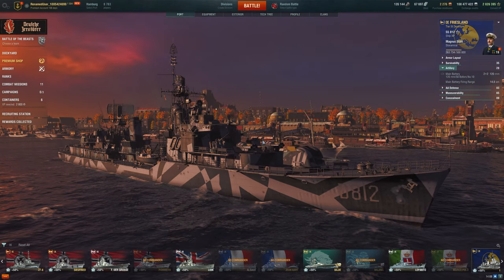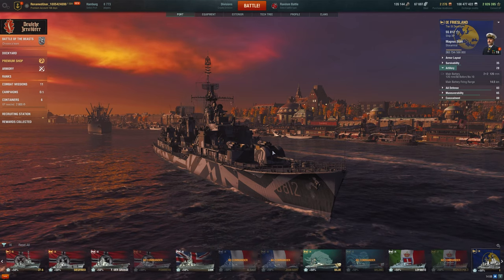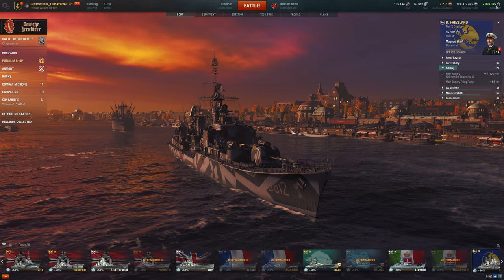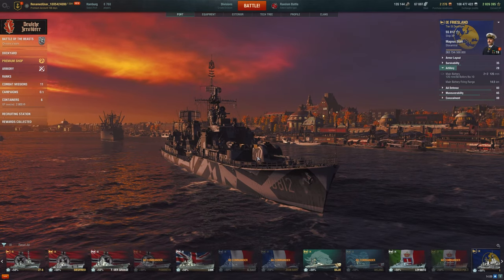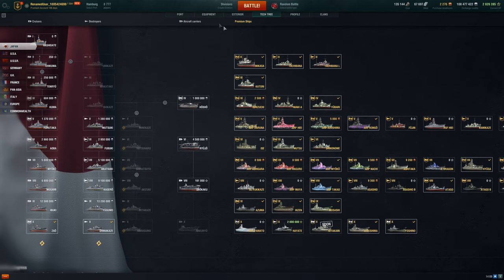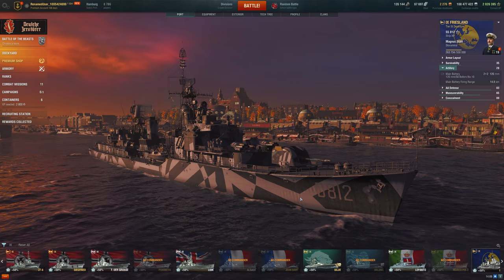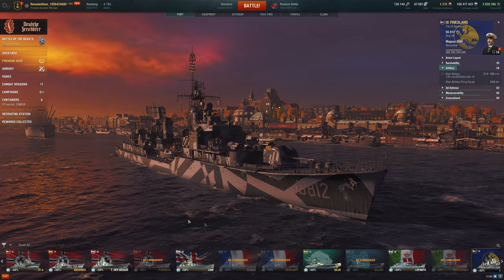Friesland is a good time and I would definitely recommend it if you have free XP lying around. It's a very expensive premium to buy — near the $99 Canadian mark. But for free XP, I'd recommend this for 1 million over the Japanese tier 10 destroyer Hayate for 2 million. You're spending half the free XP and getting a more unique, interesting ship. Hayate is basically just a Japanese Gearing — you lose some torpedo power from Shimakaze but gain gun power like a Gearing. I just think it's too expensive. Friesland is a great price for a really strong ship, so thank you very much for watching and I hope you have a great day.